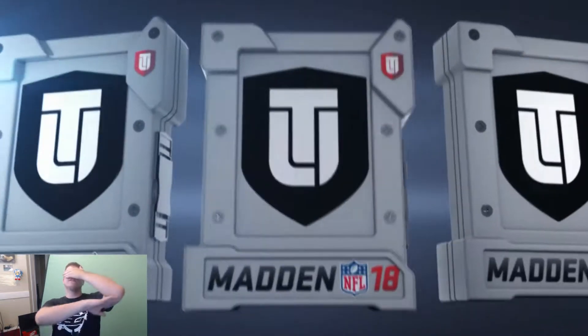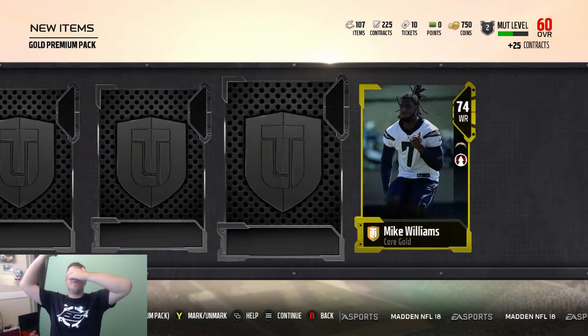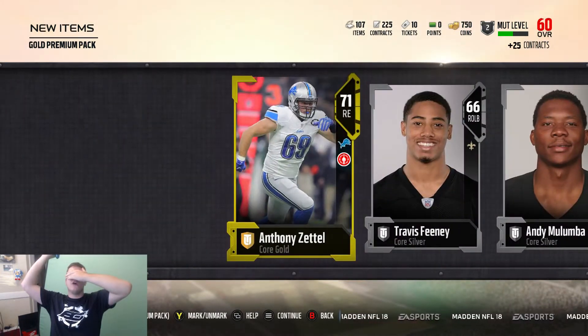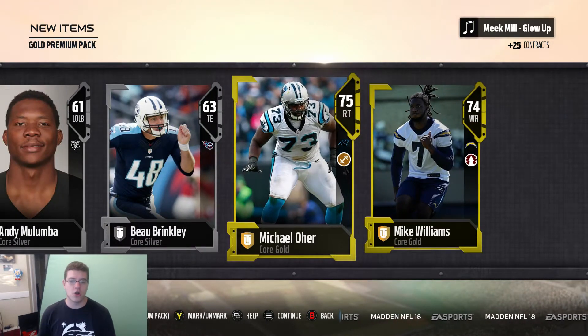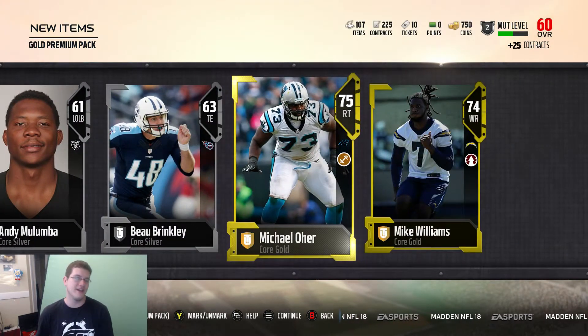I'm going to close my eyes for this next pack. I can't see anything, I don't know what's going on. Let's see — boom, boom, boom, I'm just going to run through this. Did I get any elite pulls? Reveal all — let's reveal what we get. I see a gold. We got a Mike Williams, we'll get a Michael Orr, former Panther. You might as well put him to a free agent, EA.